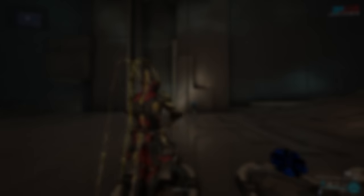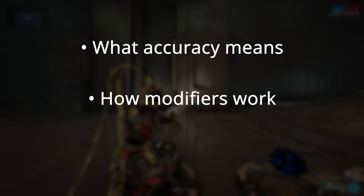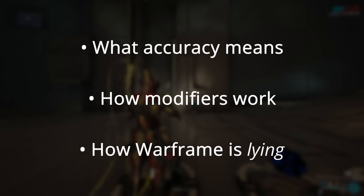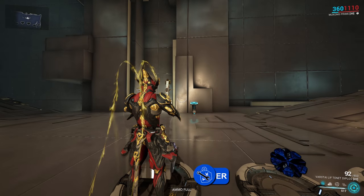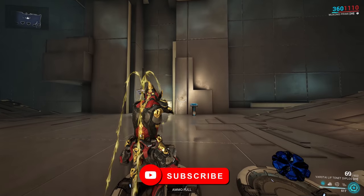In this video I'll explain what the accuracy stat represents, how modifiers are calculated, and then how the game is lying to you. In a nutshell, accuracy is the deviation of shots from the center of your reticle when hip firing.